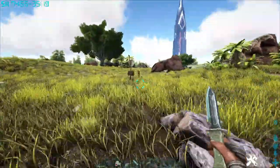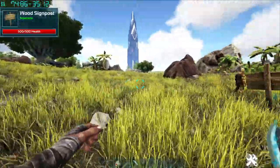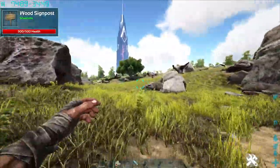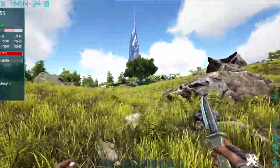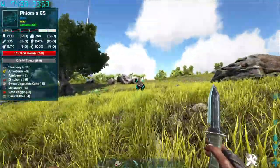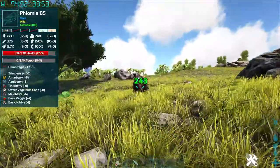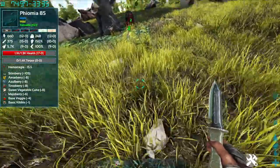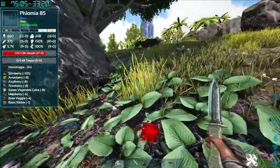For some reason there are no dinosaurs around here — but there's a Diplo over there, so he'll be our victim. As we can see, it causes bleed out and also leaves a trail, which is very useful for tracking down any dinos who are trying to run away from you.